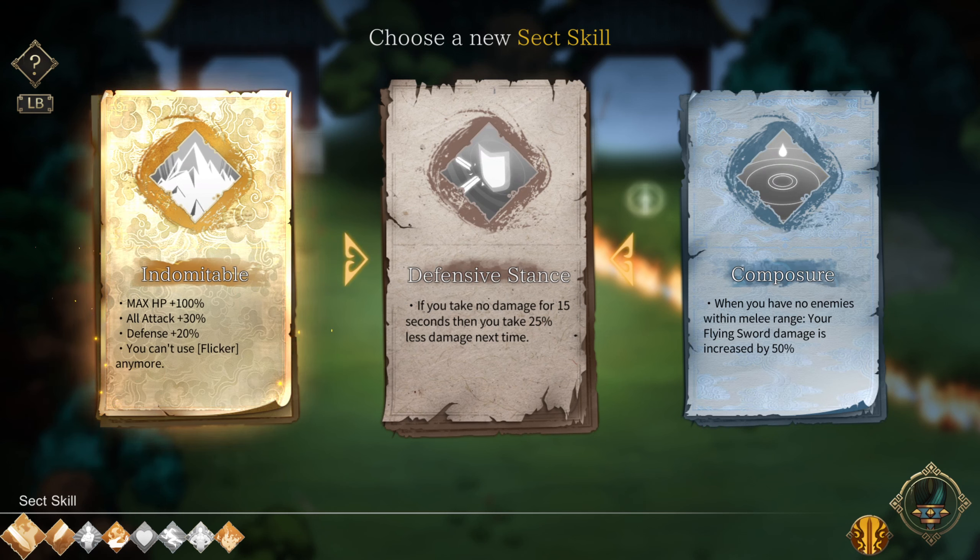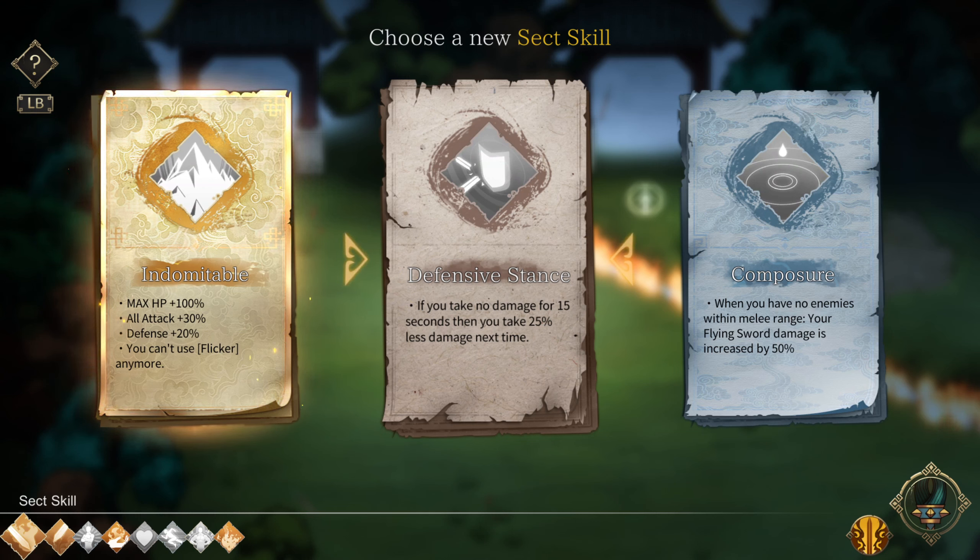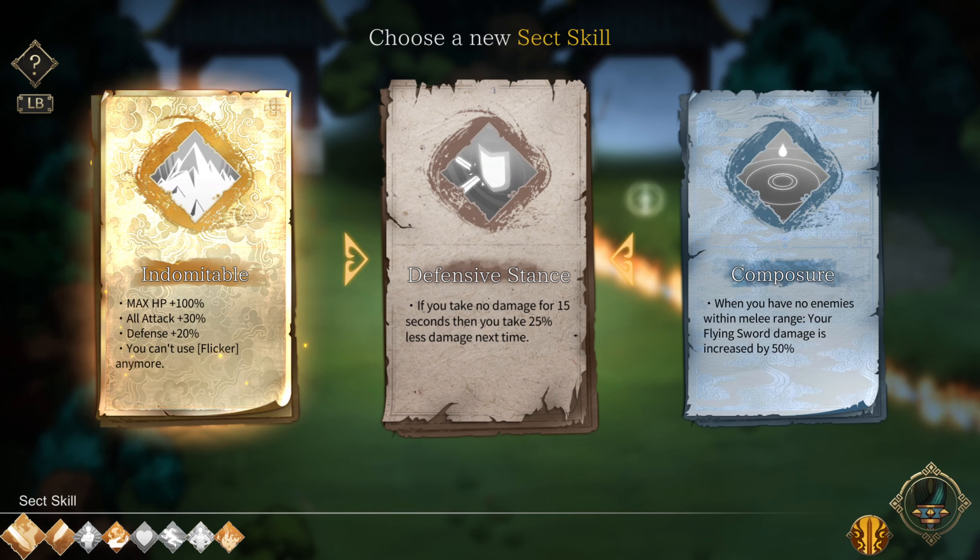Hell yeah. Oh, I dodged. That's a few things I don't have yet — oh hello, it can't use flicker anymore, yeah that's not happening. That's asking for a lot of pain. Defensor Stance: if you take no damage for 50 seconds... oh, it's the reducing damage when you have no enemies within melee range. I'm taking that one. Let's just go with the sword.